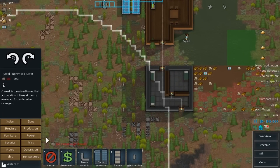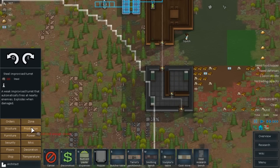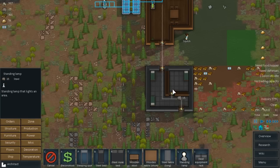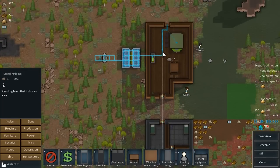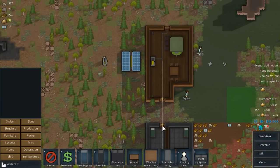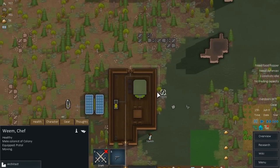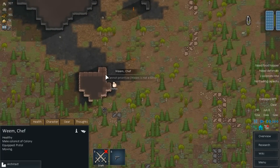While we're at it we'll make some standing lamps. I'm going to put one lamp here, one lamp here, and they'll want light in this room too so I'll put a lamp there — that way they're not in the dark. We'll make one more here. This is going to take materials they don't have — just steel. We need Vortec to prioritize mining. I'm actually going to have Weem also mine.